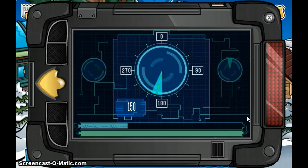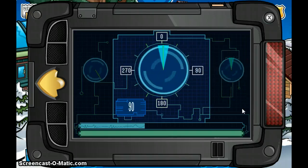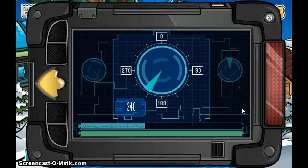These two bars at the bottom — the bar with the squiggly line is your progress bar. You need to get it all the way full. The green one on the bottom — when you get it empty, that's not good. So I'm trying to get to 40.